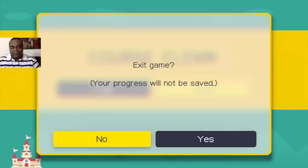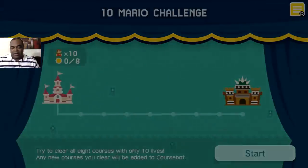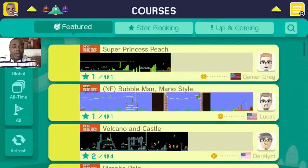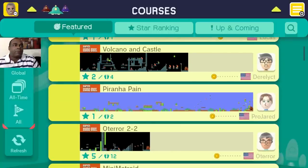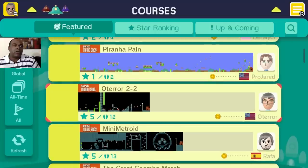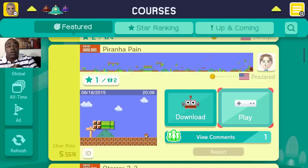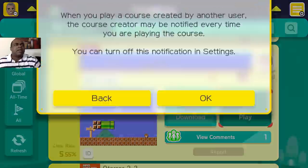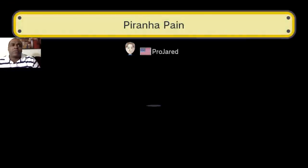There are different ones featured here from different gamers and people. Hey, Pro Jared — I've heard of him. Since he's a YouTuber, let me go to his course. I have not done this before — Piranha Pain. If I download it, then I can work on it, edit it, improve it, and save it as mine. When you play a course created by another user, the course creator may be notified every time — I don't care, you can know I'm playing. I don't use my same username on here.